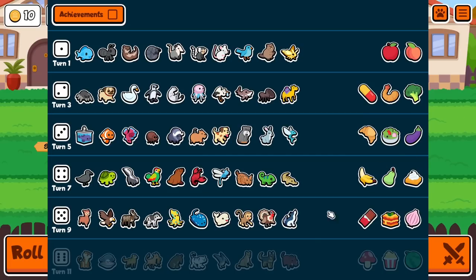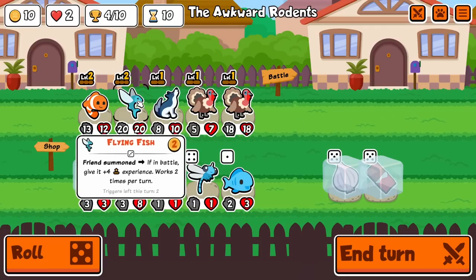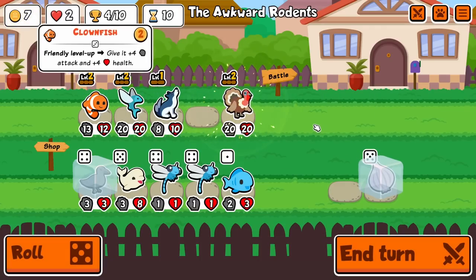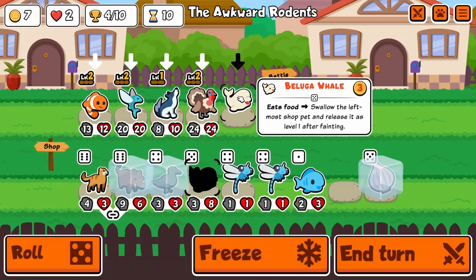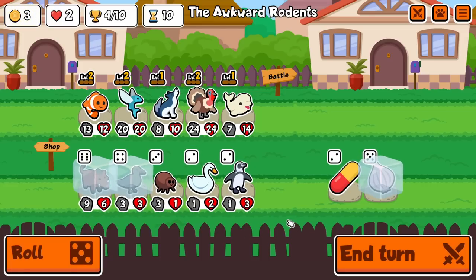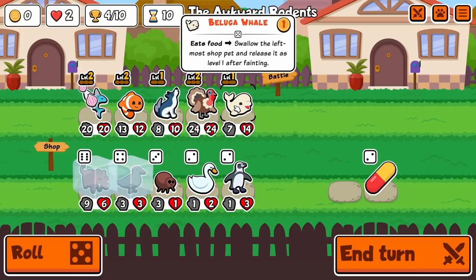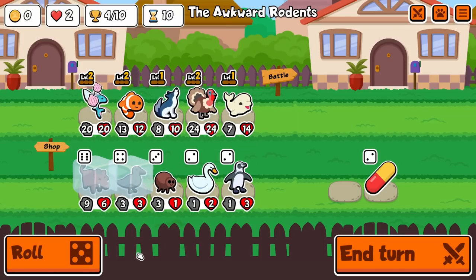We've got Beluga here — that's gonna be nice. The main one I want to get inside Beluga is probably Warthog, so when it comes out it'll immediately be leveled. Let's level up our Turkey. We do get Warthog! We'll get the Onion on him. We still want this Crow; we'll get rid of Wolf.